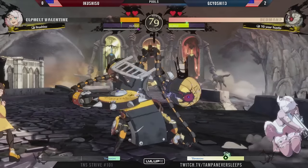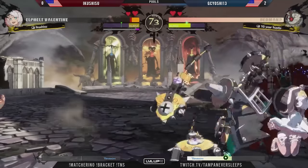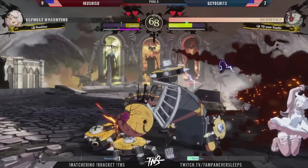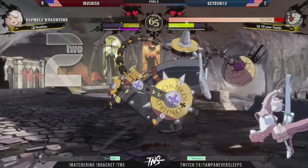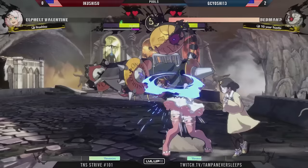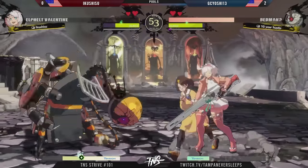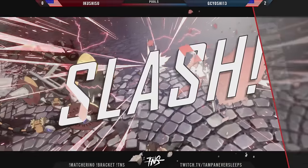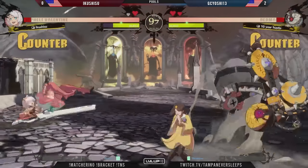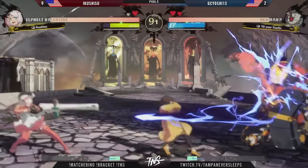Elphelt is not exactly the tankiest character in the game so this chip really matters. How are you going to get your way out with no resources? GC Yoshi might just be able to checkmate if you're not challenging the guard breaks. Four or five guard breaks right there — no opportunity for Iku to get out with only 50 tension. Record start, 2K, 2D pickup. Pineberry trying to look for something but the JD is a little too shallow. Air fireball, goes for slash version.